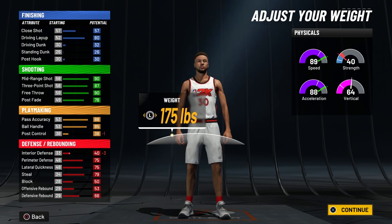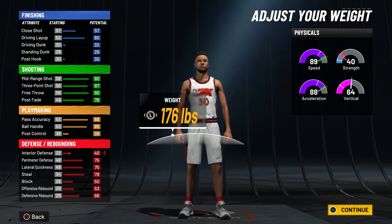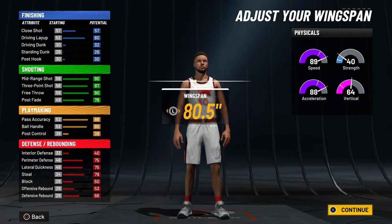For the weight, you guys want to go one above the minimum. It doesn't really matter that much, but I just go one above the minimum so my post control is 39 and not 38, and nothing else is affected — so may as well just go 176 and not 175.